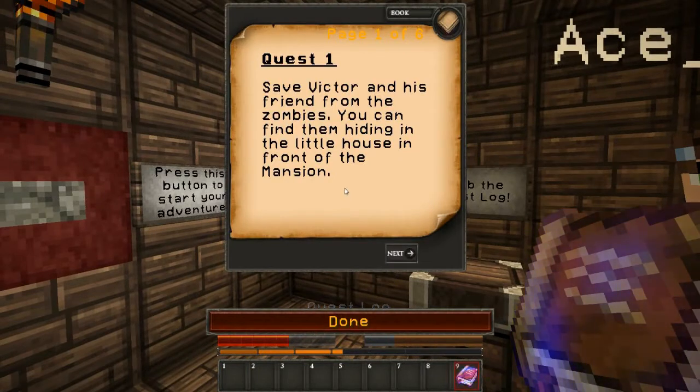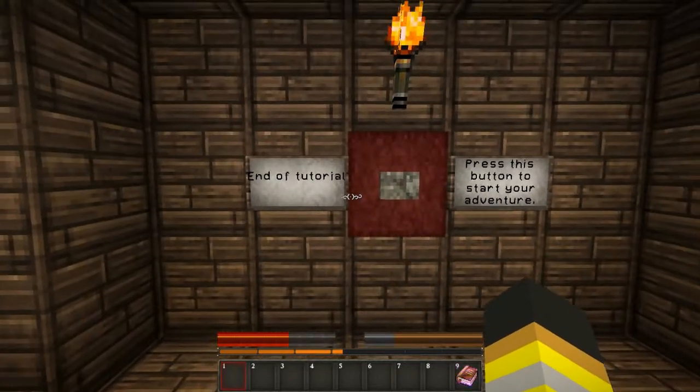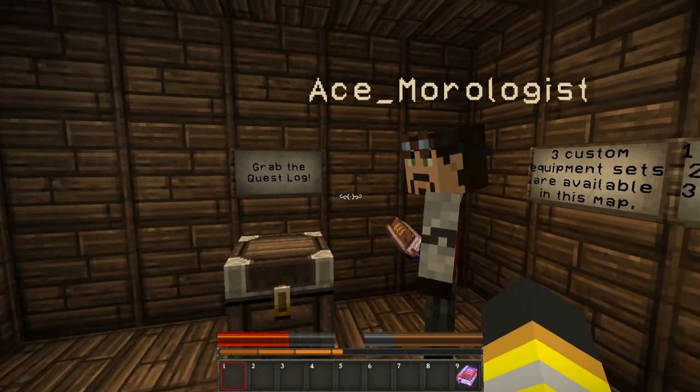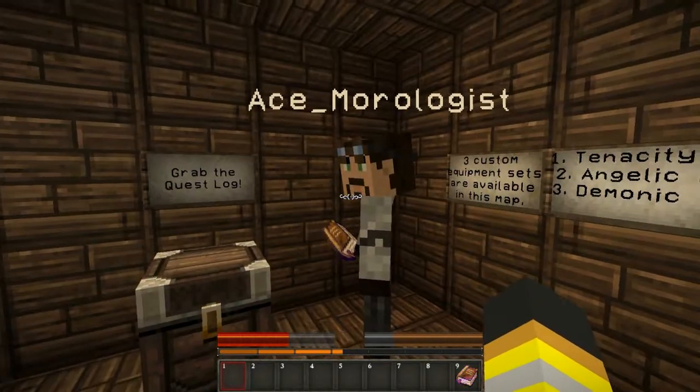Music and sounds. Quest log. Quest number one: save Victor and his friends from the zombies. You can find them hiding in the little houses in front of the mansion. End of tutorial. Are you ready? Let's go back to the game. The music was quite loud — I had to turn mine down too.